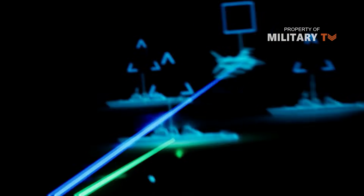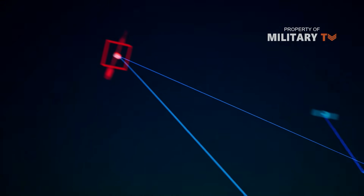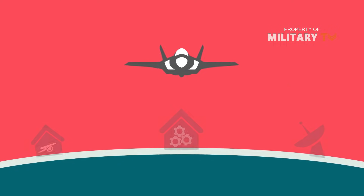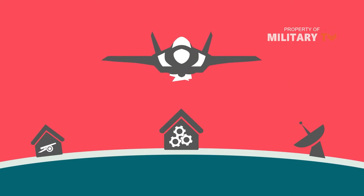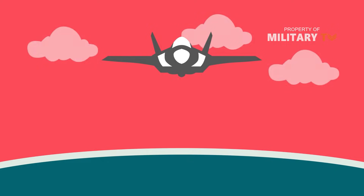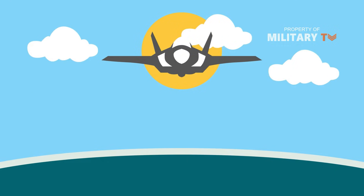There are three ways to eliminate an integrated air defense system. You can destroy the command post, although these are typically located deeper in enemy territory and are usually very heavily defended. You can destroy the radars and sensors — taking these out will blind the system, rendering it useless. Or you can destroy each of the weapon systems, though there are typically several launchers, making that more difficult.